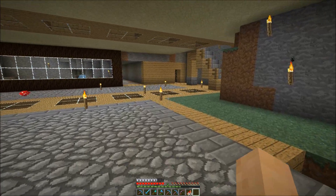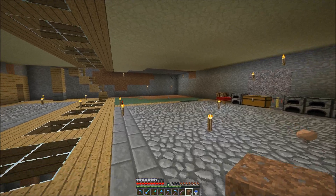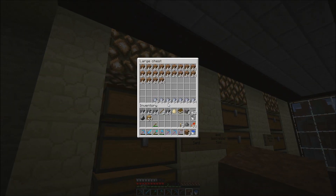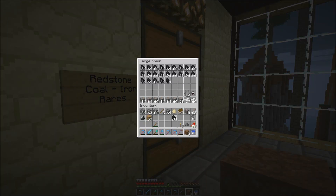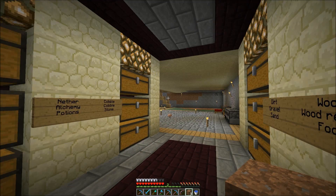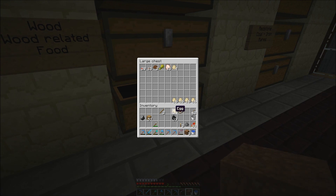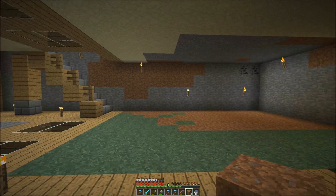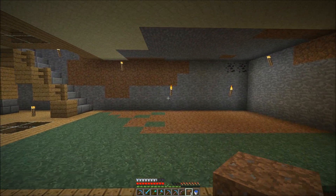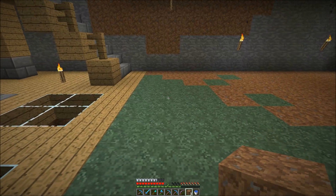I'll get started and I'll give you some progress updates. The bottom floor is done. I'll just get some torches. We've got quite a lot of eggs at the moment. Down here we are going to have the eggs drop down somewhere here, and the killing mechanism somewhere here.